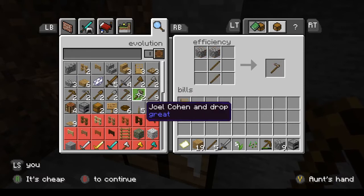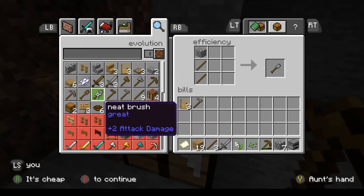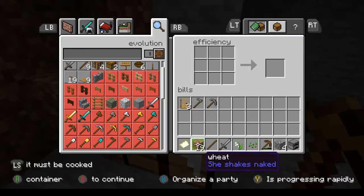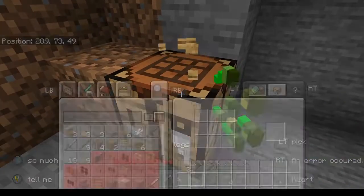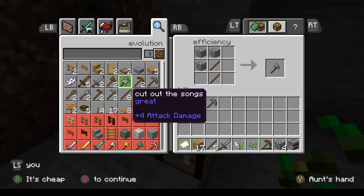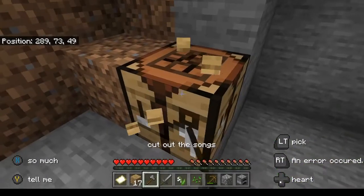Make some swear word. Joel, Joel, Conan, and drop. Neat brush, and choose a stone. I need to make tons of these. Oh wait, I forgot to make myself — cut out the songs. Let's get our cut out the songs.